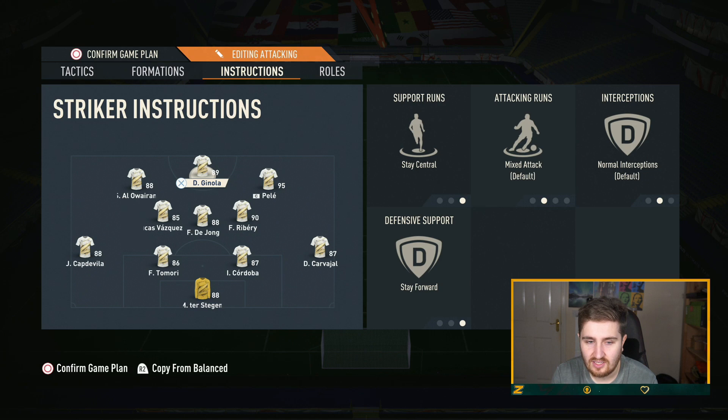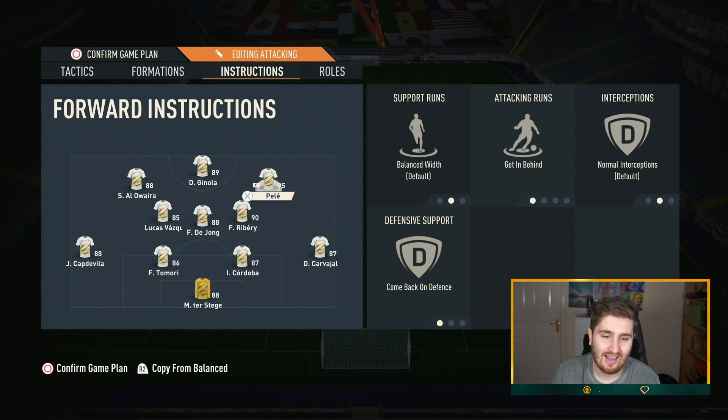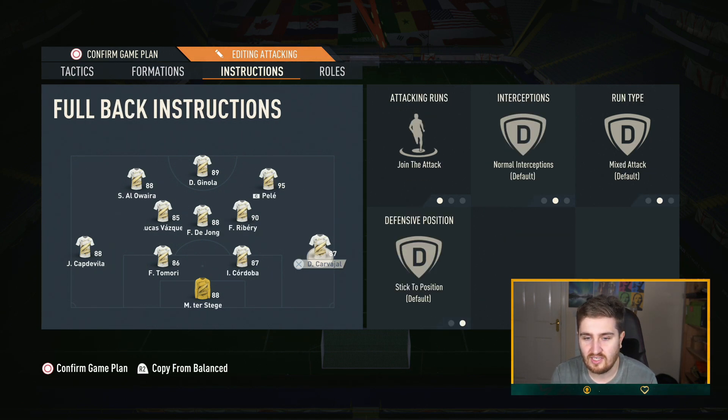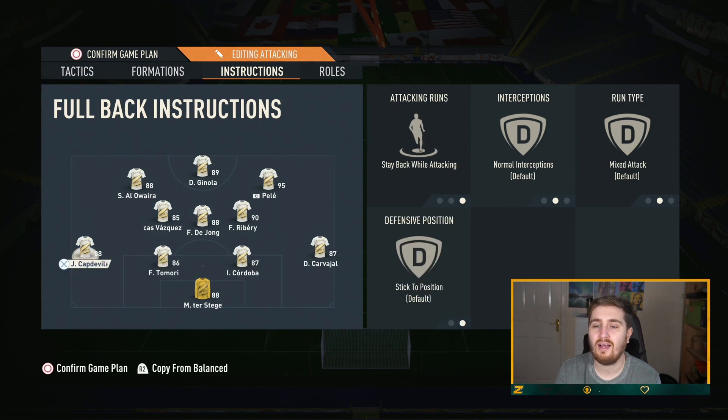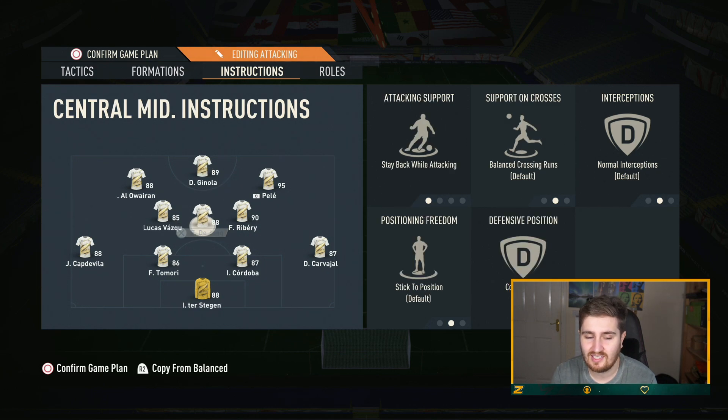For the instructions: stay central and stay forward on the middle striker. Getting behind and stay forward on the outside left center forward. On the right center forward I've got come back on defense — and this is because my right back has joined the attack while my left back has stay back while attacking. For some reason in this formation, if you have one of the outside center forwards on come back on defense, it makes the formation defend like a 4-4-2, which is way better defensively.